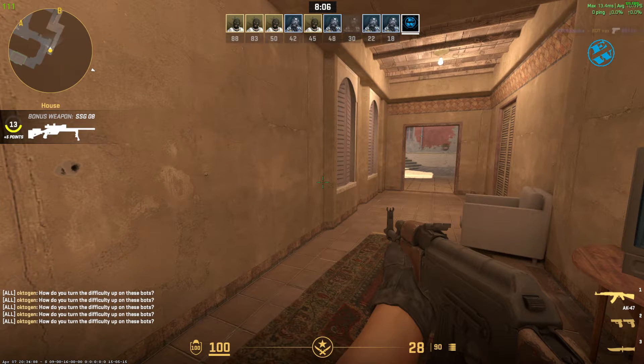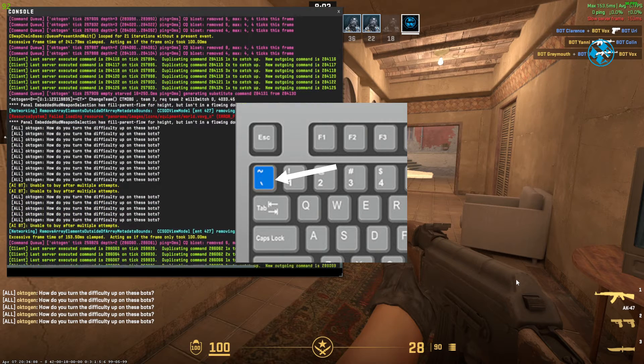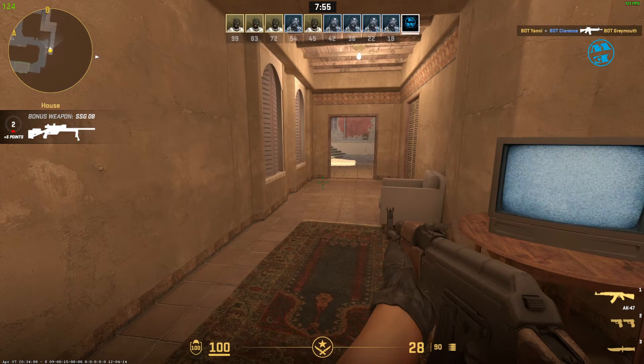Launch CS2 and activate the console by pressing the tilde key on your keyboard. It is usually left of number 1 and under the escape button. If nothing happens when you press it, then you need to enable it in settings.